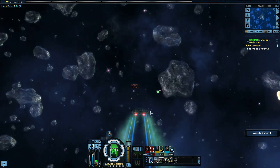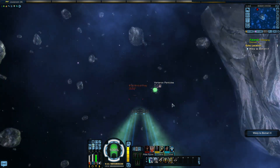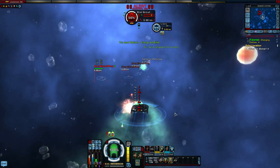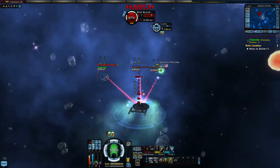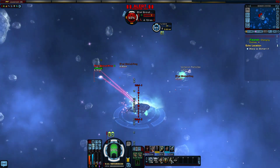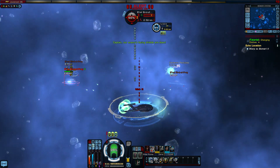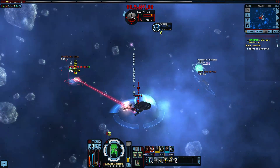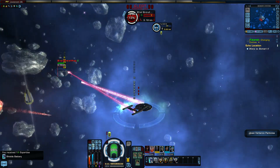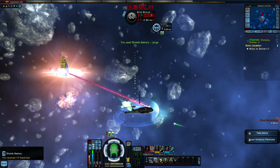There's another bad guy over there and some crafting material, so let's go get that. Let's do that first and then we'll warp to Bombari 2. Fire at will. Shield battery — I didn't need to click that, but I just did. Transfer shield strength and rotate shield frequencies. If your hull gets below 100%, do the engineering team.